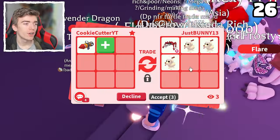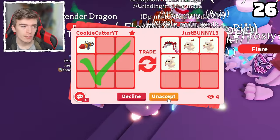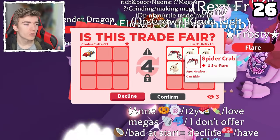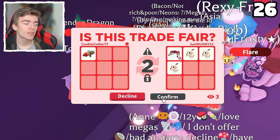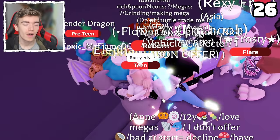Some eggnog dogs. I need a bunch of these eggnog dogs. So considering there are three eggnog dogs in here, I will go and accept it. Three eggnog dogs plus a spider crab with a ride potion on it — let's hit confirm.